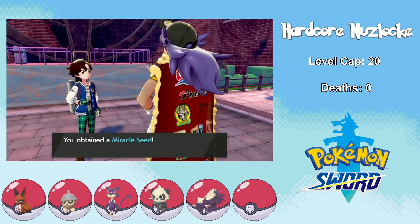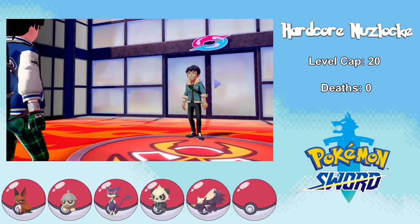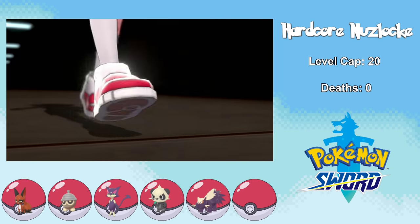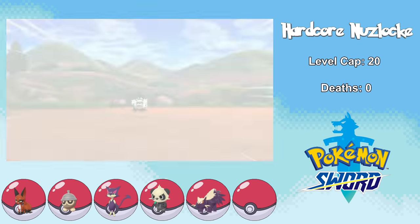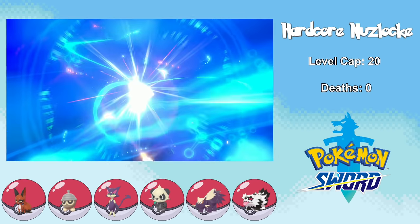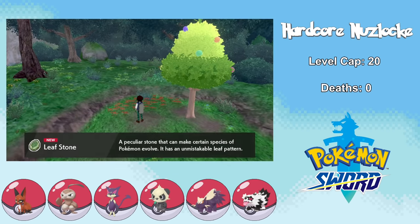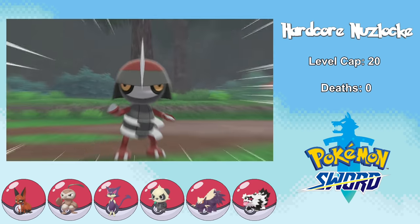In Motostoke we upgrade our wardrobe and receive the Miracle Seed from Leon to boost Seedot's power. We're also very rudely interrupted by Hop as we try to approach Ball Guy — you don't disrespect my guy like that. We join the gym challenge and choose our trainer number. On my way to Turfield I catch a Zigzagoon named Chester, then head to the Isle of Armor where I run into a Corphish named Derby. While catching Derby, Seedot reaches level 14 through the experience share, so we now have Nuzleaf on the team — say hello to Leeds. I also find a Leaf Stone in the Isle of Armor, which I hold off on using for a while, and I run into Gloucester the Inkay and Glasgow the Pawniard.